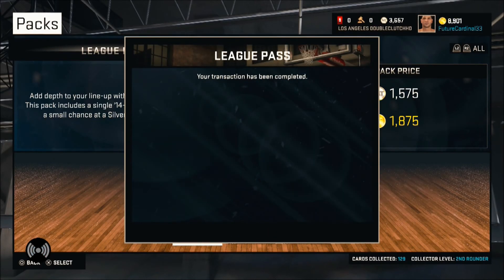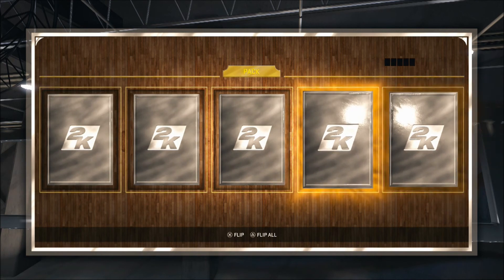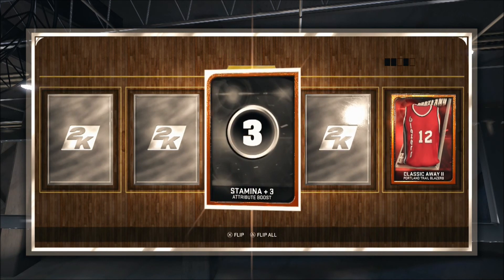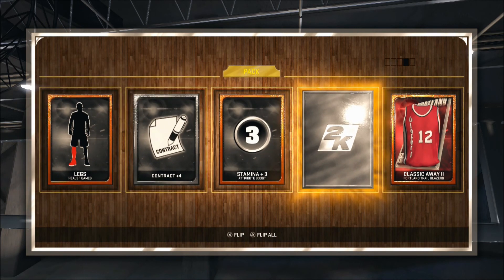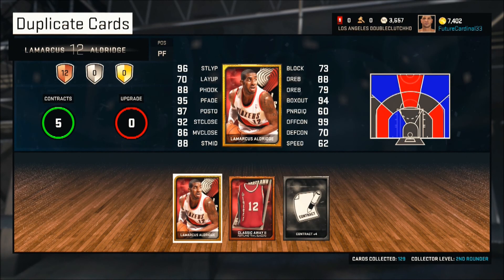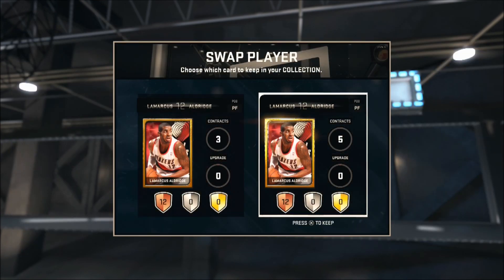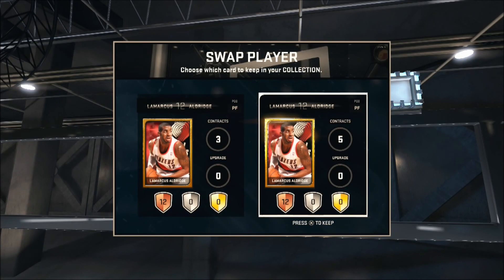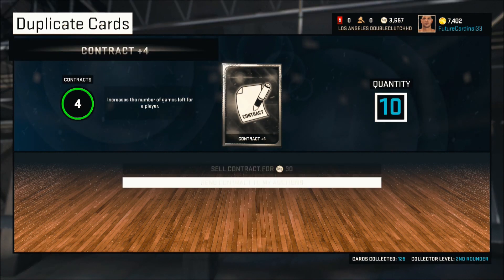Going to hype this last one up — here we go. We got a couple bronzes, and then a gold! We skip over the bronze cards and — okay, it is a gold player ladies and gentlemen — it's LaMarcus Aldridge! I was kind of annoyed at first since I already have him, but then I realized I could sell him on the market. I'll check that out tomorrow — I put him up for about 12 or 15k bid and 20k buy-it-now. Thank you for watching guys, I hope you enjoyed, and I will talk to you soon — have a great day!